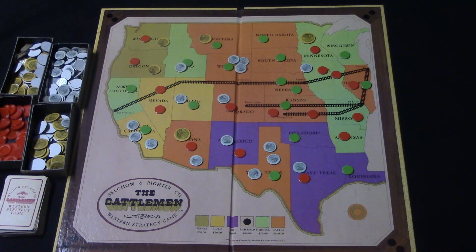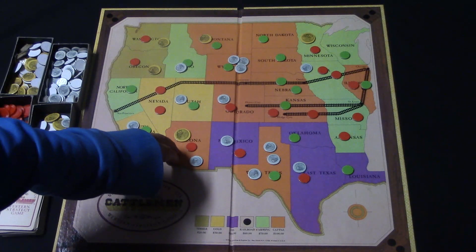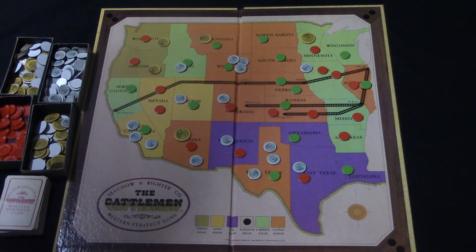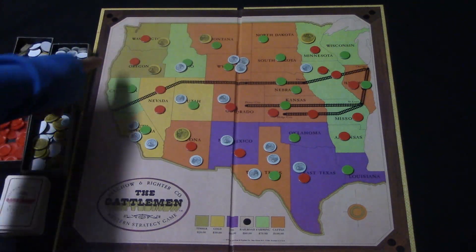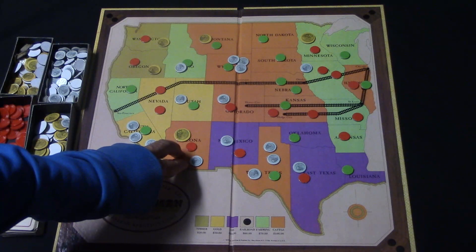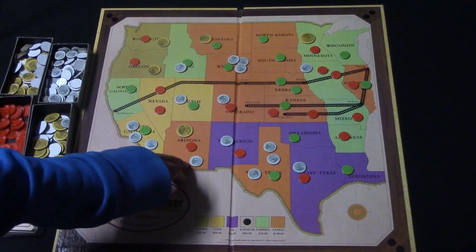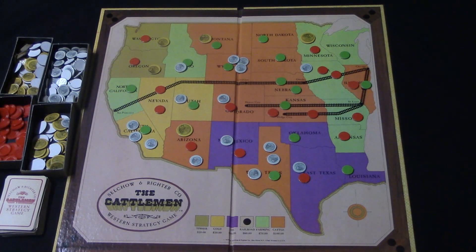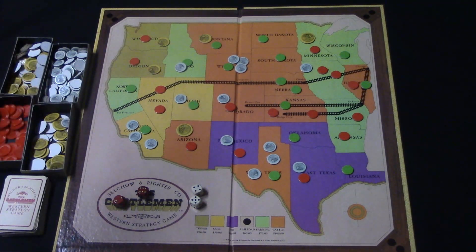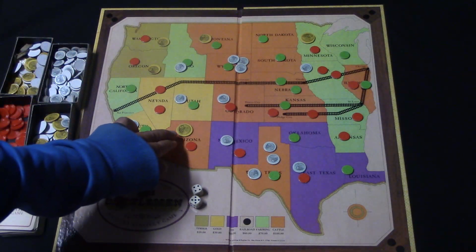Red goes first and tries to jump a claim. He picks a state he has a claim on with some coins, announces how much he's risking — it can't be more than the amount on the challenged opponent's claim. If there's only a claim marker with no coins it's worth just $1. So he could say: 'I'm going to challenge from Arizona, I'm going to challenge Utah with one coin.' Both players roll — red rolls an 8, the defending player rolls a 9. Red loses the coin and puts it in the bank. If the attacking player rolls a 7 or 11 he wins automatically, and he also wins ties.